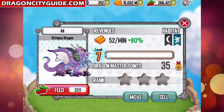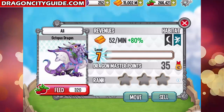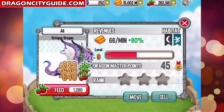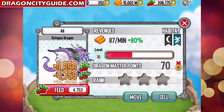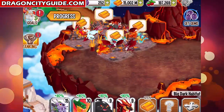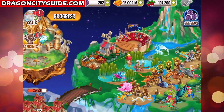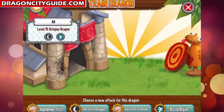Because its first element is dark, the Octopus Dragon will be very weak against terra, nature, and light attacks. Let's level it up to level 15 and see what attacks we can train it with. Let's go to the training center and pick the Octopus Dragon.